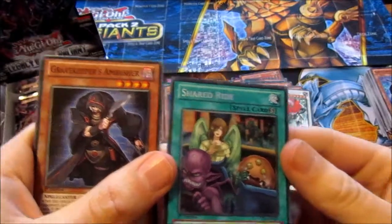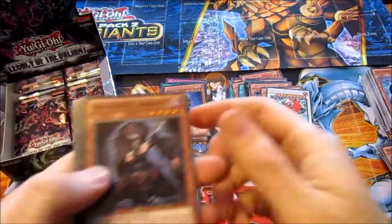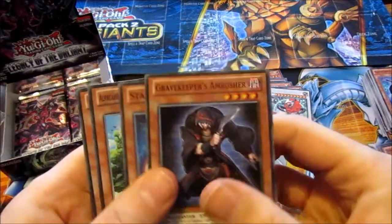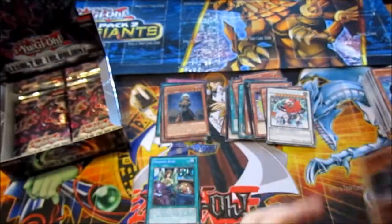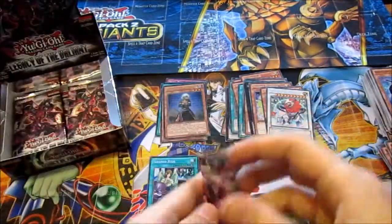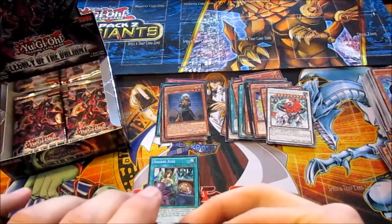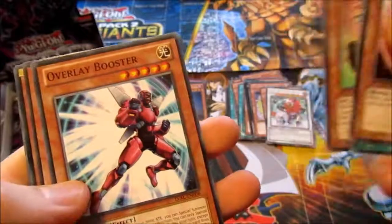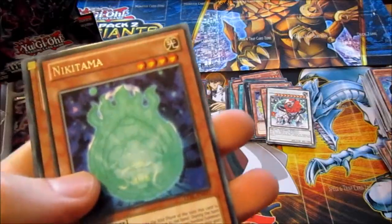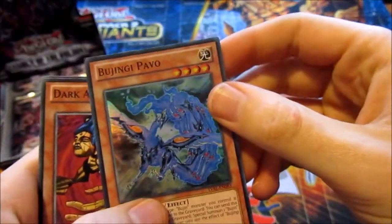Was that a secret? Yes it is! Gravekeeper's Ambusher, Starship Spy Plane, Aquacrua Crusader — nice. At least one secret. Hope for Exciton Knight instead — still a chance. Gorgonic Gargoyle, Luminous Dragon Ritual, Snap Dragon, Overlay Booster, another Nikitama, Genji Pavo.